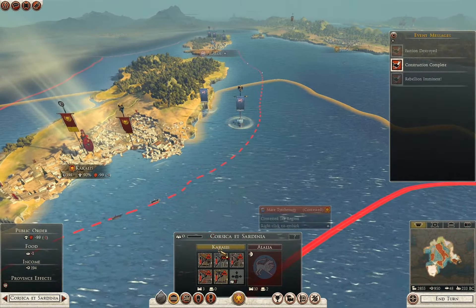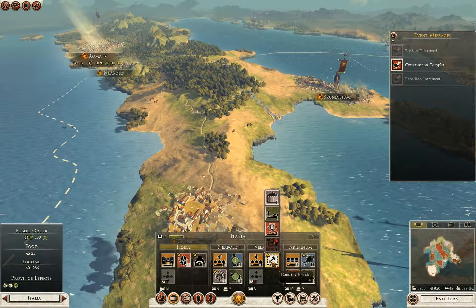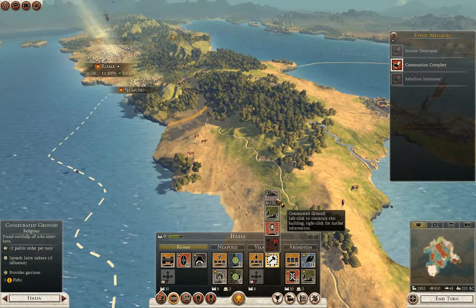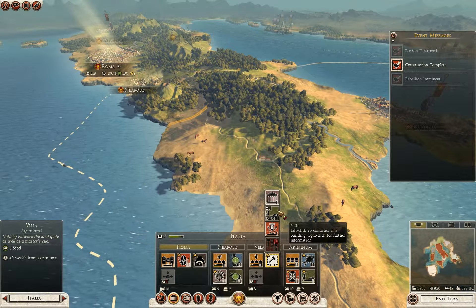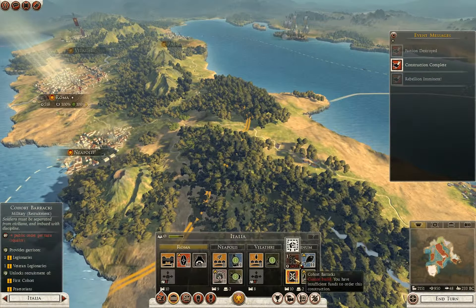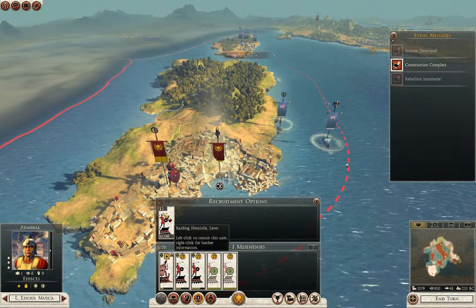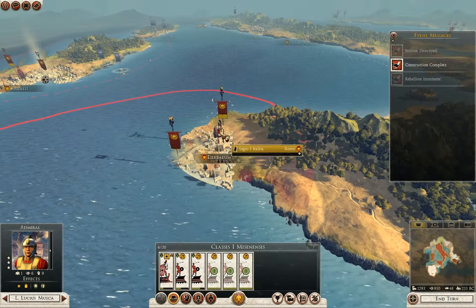What I need is an emissary. But first — I actually think I need sanitation or something, I need to increase population growth somehow. I'm going to save my money for now. I do need more ships and I think I'll leave it at that for this round.